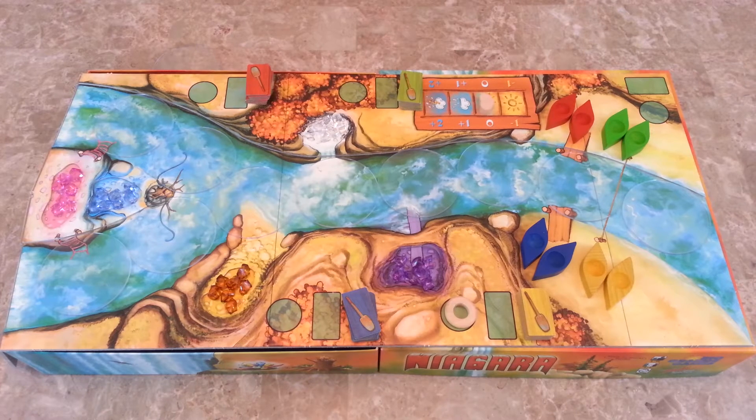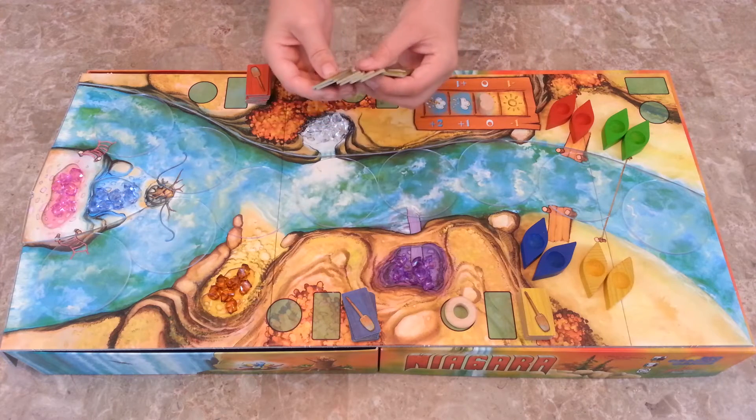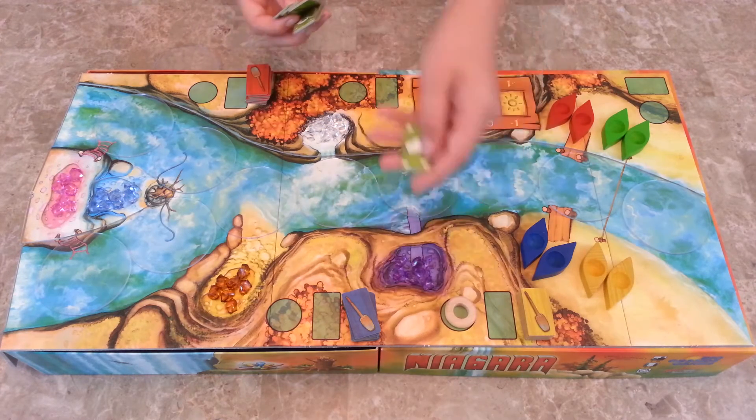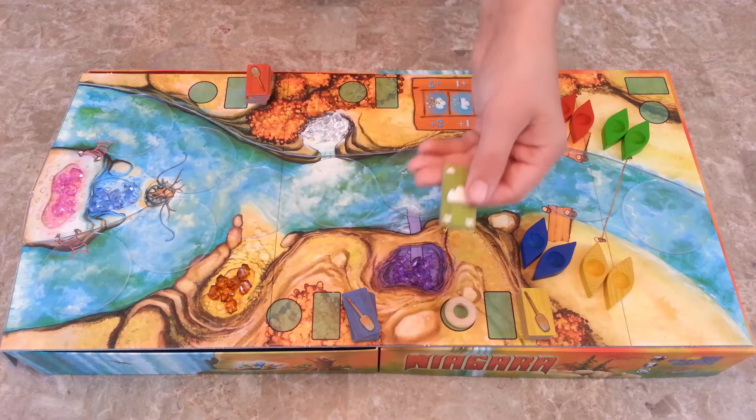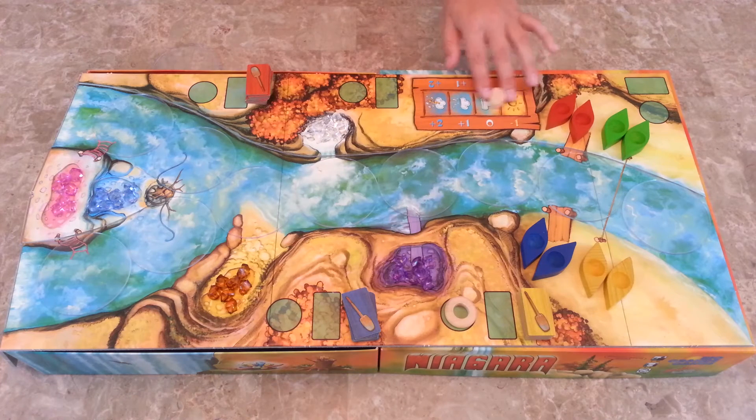Each round is cut into four phases. First phase is the paddle phase. Each person takes their paddle tokens — nice cardboard — and they look at their tokens and choose which one they want to use. These tokens move your boat or boats. You have one through six and a rainmaker token. If you have one boat, your boat moves that many spaces. If you have two boats, both boats move that number. You have to move all of your spaces — if you played a three, you'd have to move three in one direction. No backtracking or changing directions. The rainmaker token means you move the weather marker: negative one, plus one, or plus two, but you only move it one slot.